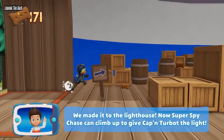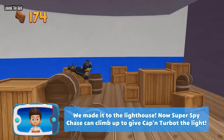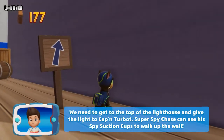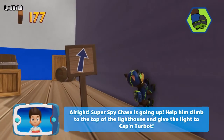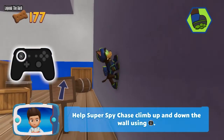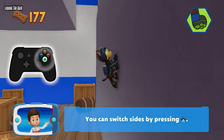We made it to the lighthouse. Now Super Spy Chase can climb up to give Captain Turbot the light. We need to get to the top of the lighthouse. Super Spy Chase can use his spy suction cups to walk up the wall. Super Spy Chase is going up — help him climb to the top of the lighthouse and give the light to Captain Turbot. Help Super Spy Chase climb up and down the wall using the left stick. You can switch sides by pressing the A button.